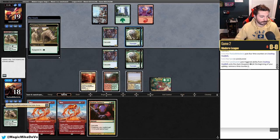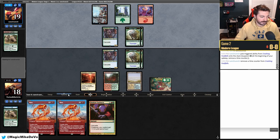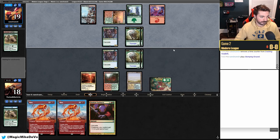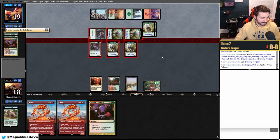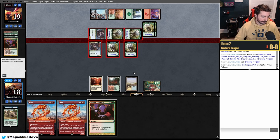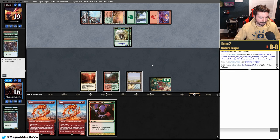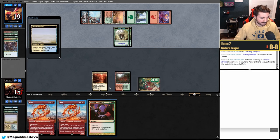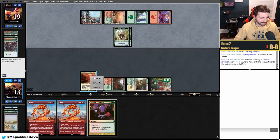We can Outburst at end of their turn — ideally at their upkeep since they only have one blue source so they can't Force it even if they top-deck one. But we really want to cascade into a white Triome. They play Stomping Ground. We block and they Violent Outburst. I'm still thinking about whether it's wasteful not to fetch for Leyline Binding value.